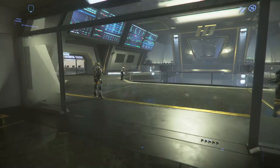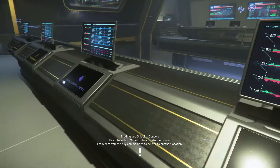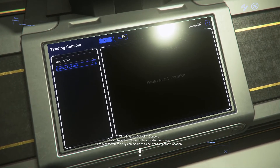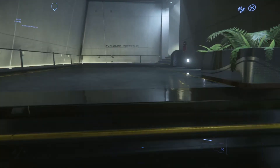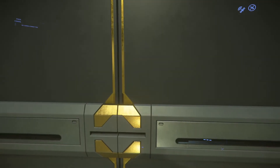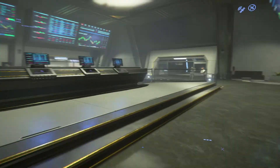Go down here and here we are at some terminals. I'm not completely sure if this is where you buy cargo, but I do believe you can buy and sell here. There's also a mission giver here — a personal mission giver, which is quite good. Just up here this opens up and there is a mission giver — he's a Hurston, so pretty rich.